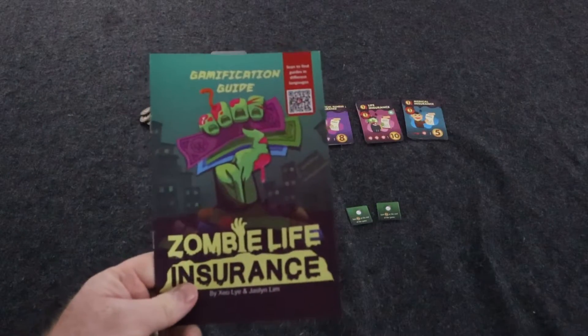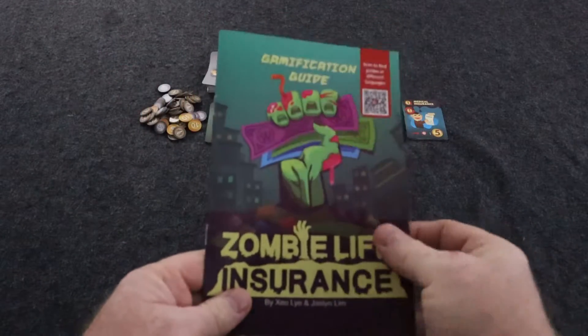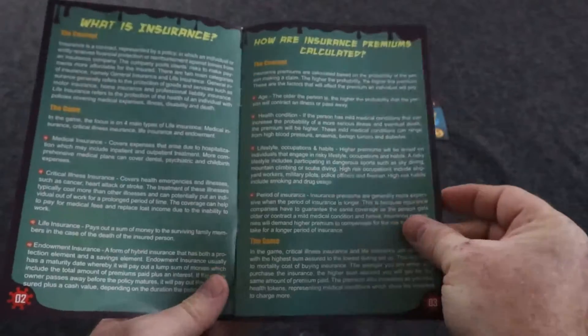This is Zombie Life Insurance. It came with a gamification guide, which basically tells you how life insurance works in general, and then how it works with the theme of the game. I thought that was pretty interesting — a nice little flavor for how the game mechanics sort of work with the theme of the game itself.